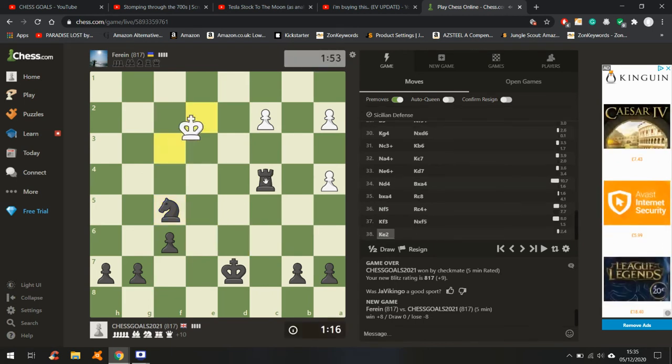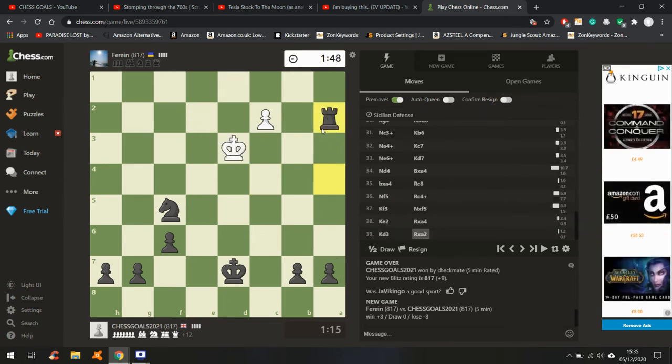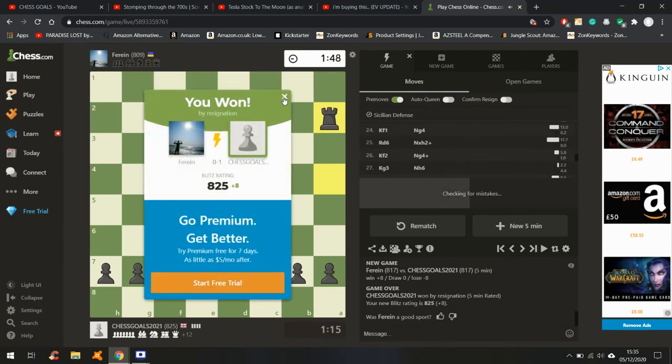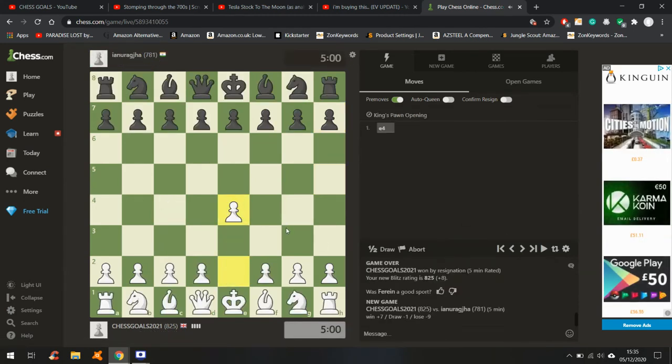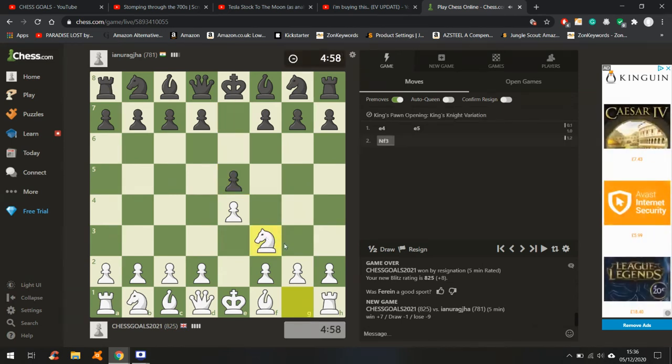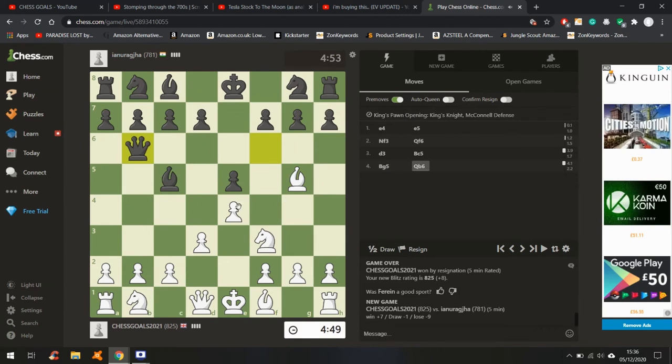Good game. These players seem noticeably stronger now — between 500 and 700 I couldn't really tell, but the last couple of games have been decent. I love tempoing the queen — I love it. He's attacking this square. How do we defend this? He's also attacking this.